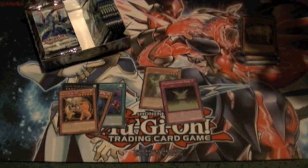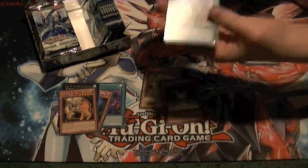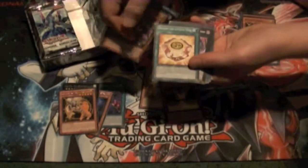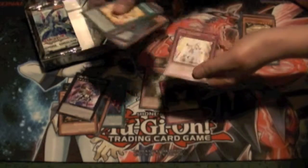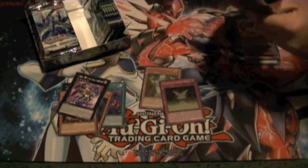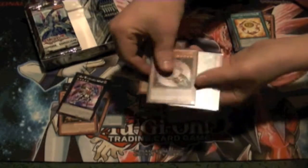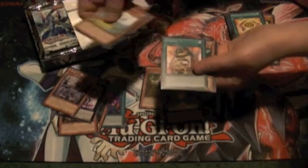Does it specifically say Trap Hole Trap card? It just says Hole — it affects all normal trap cards. It's a whole normal trap card. Diamond Core, got Number C80 as our rare. Rare Gladiator Beast.